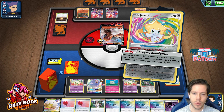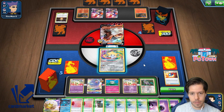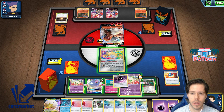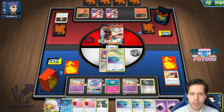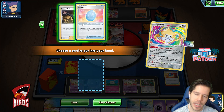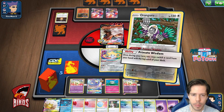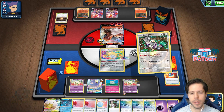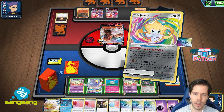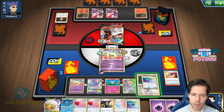I'll use Oricorio. Plenty of energy now — let's go ahead and do Dreamy Revelation. We know Boss is our top deck. I'm still going to protect myself from a potential Marnie. Marnie would be awesome though, because then that means they're not using Welder. We'll do that.